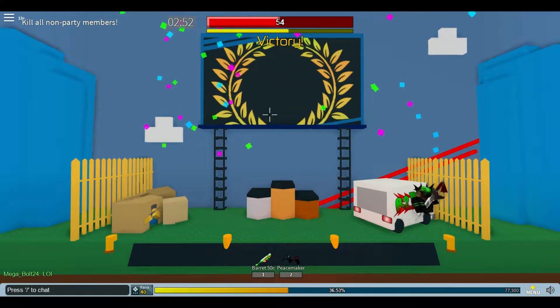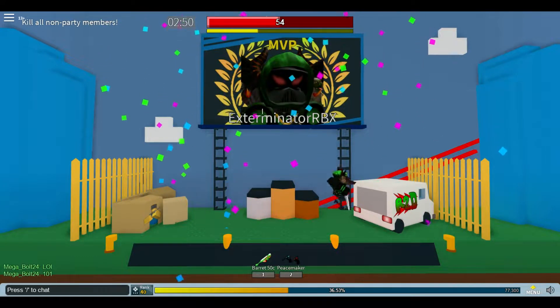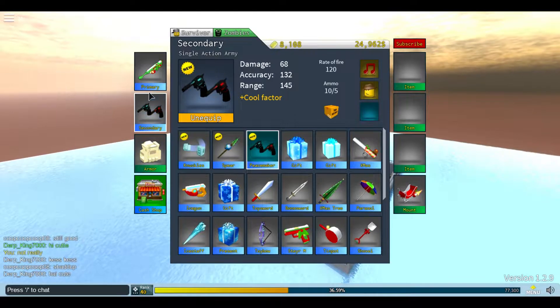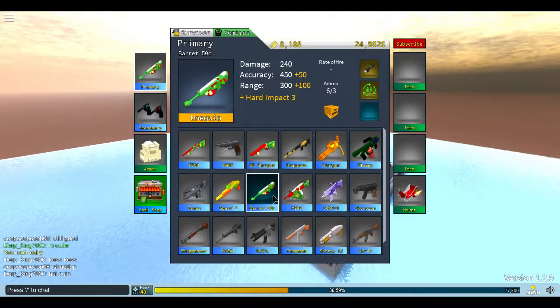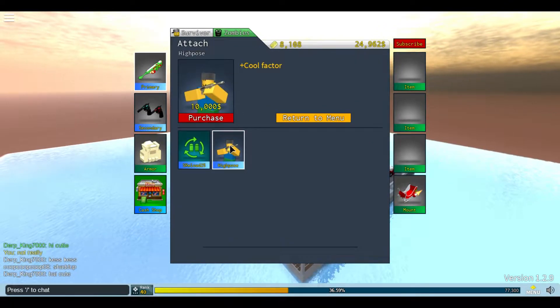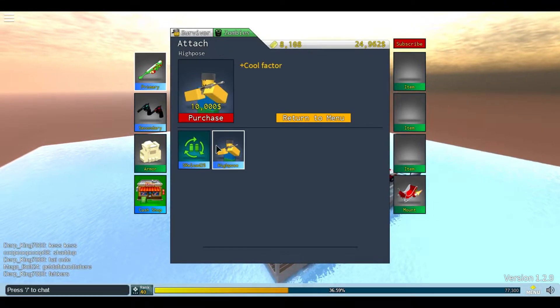He killed himself. You can see here this is what the new van looks like — they changed the windscreen apparently. Let's go ahead and buy the new animation for the Barrett while we're at it.